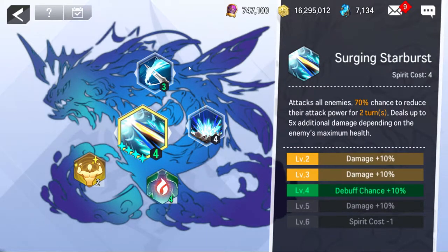Skill 3 attacks all enemies with a 70% chance to reduce their attack power for 2 turns and costs 4 spirit at base. It also deals up to 5 times additional damage depending on the enemies' max health — so the more health the enemy has, the more damage it does. This aspect allows you to somewhat run Water Fram as an off-DPS damage dealer if you choose. Her primary role is still providing debuffs and Bulwark damage reduction to your allies. The proc chance starts at 60% and goes up to 70% at level 4, and the spirit cost goes down to 3 at max level.